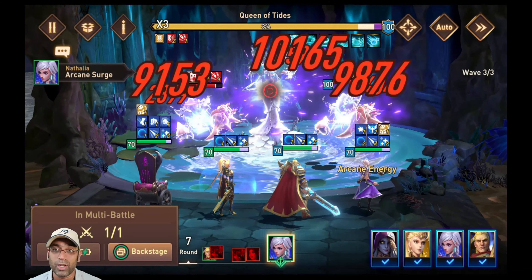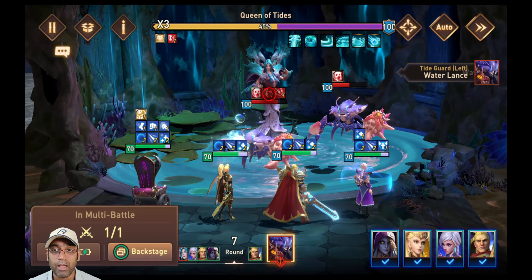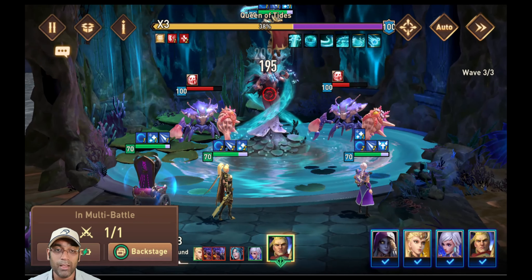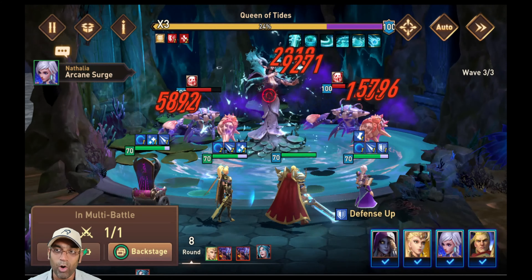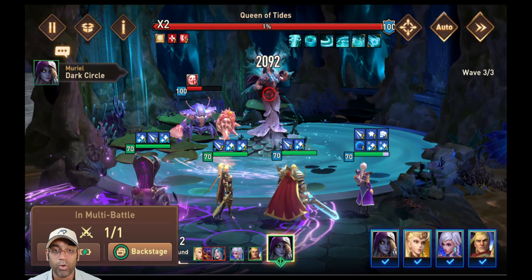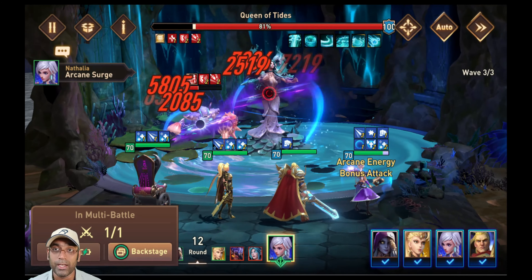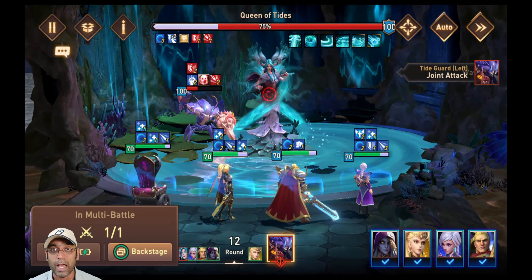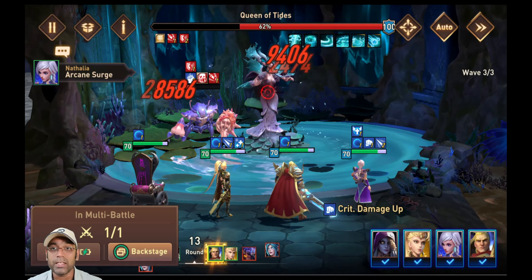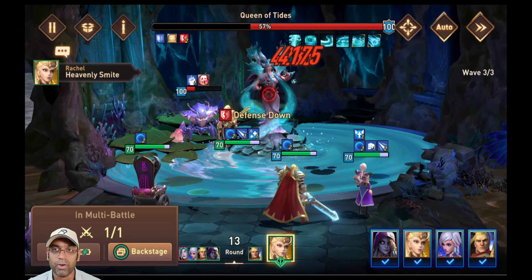I'll be pausing on wave two — I don't want to waste your time, just look at the first wave. As soon as she buffs up everybody, you can see her aura on everyone, which gives us much more damage than we would normally receive. We wouldn't get this kind of damage unless we had much higher stats. At the queen, she does her stuff, gives us buffs, ensures we're topped up, and gives more damage capability — especially for my Natalia. My Rachel is also getting sufficient damage, and because I have Jonathan, I'm getting an additional shield as a buff which gives me more damage.